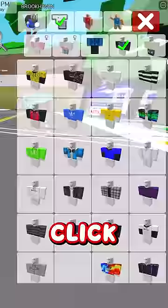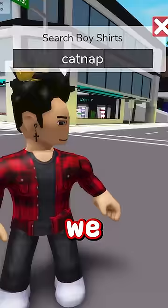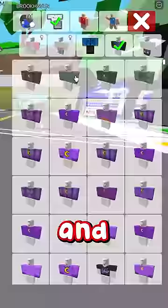Now go to clothes. In the shirts, click the magnifying glass. We just need to search the name of the character, and choose this shirt right here.